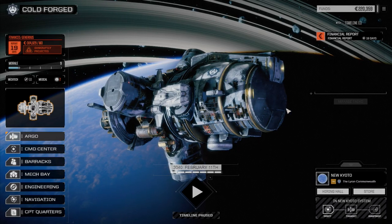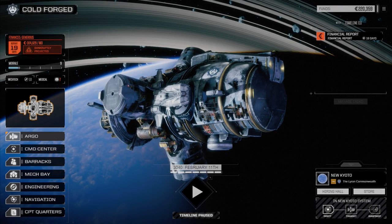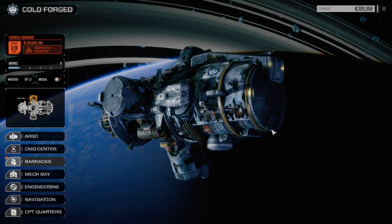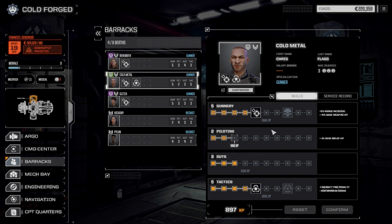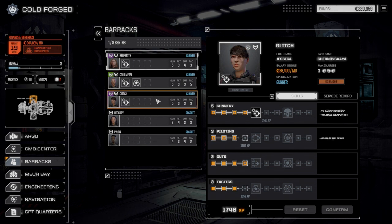Hey, welcome back to my Rogue Tech series, Cold Forged. Today we're going to undergo another mission. We just shifted planets to New Kyoto. Last episode we did end up with a failed mission — we had an Oxide that was super fast and bailed out before we could actually kill him. It was an assassinate mission, so yeah, that was a bit of a pain.